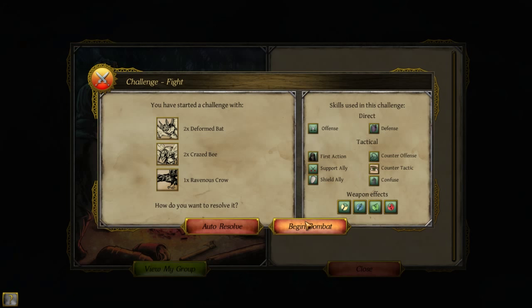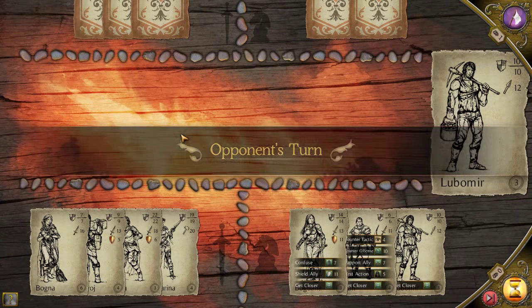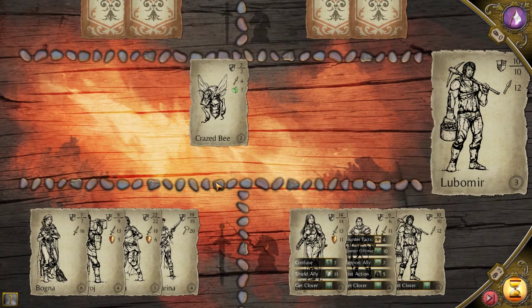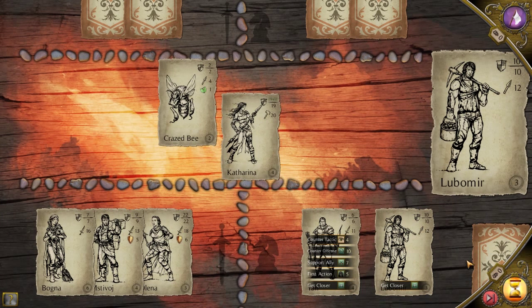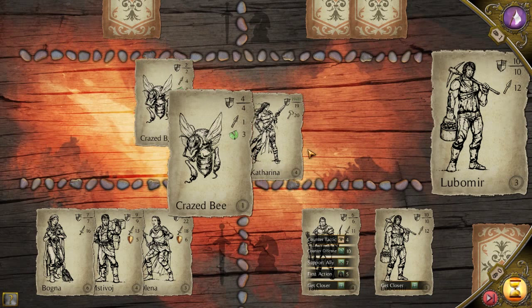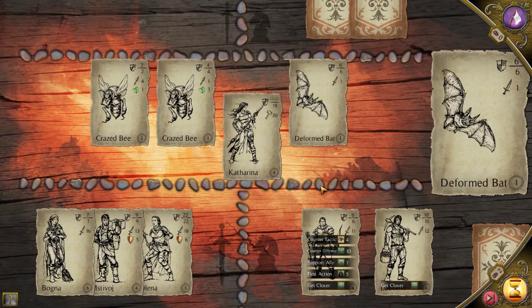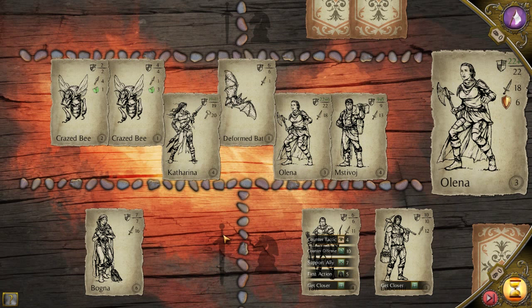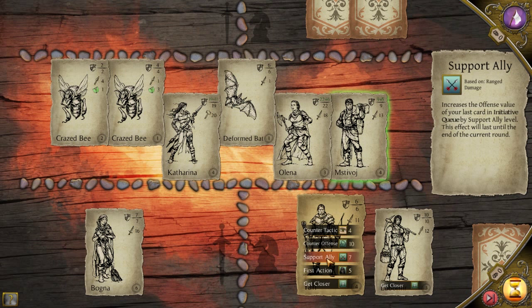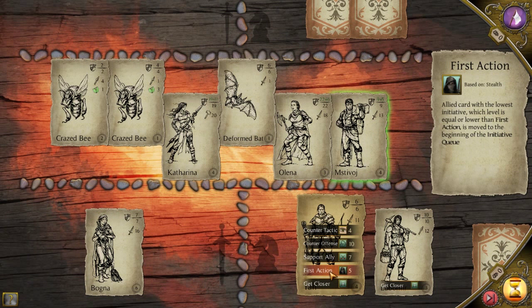Hello — deformed bats, crazed bees, and ravenous crow. Well, we've got more people, that means they can send out more people into battle. Do have to worry about Bogna a bit, but we do have shield ally. Bringing out more people is actually a good job. Let's bring out Katarina first and shield ally. I'll probably give her first action too. Now I get two actions here. Let's bring out the armored ones first. Bogna's decent but she needs some armor. We could give him first action. Let's do that — though we can't do that yet. That's fine.